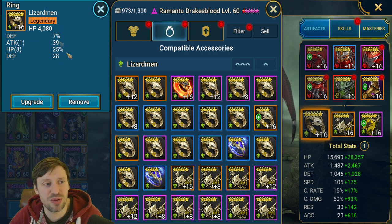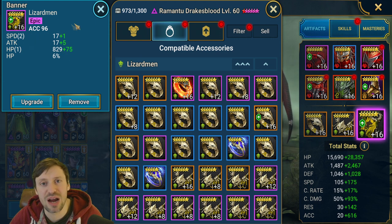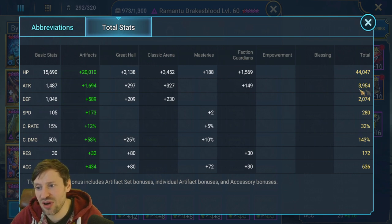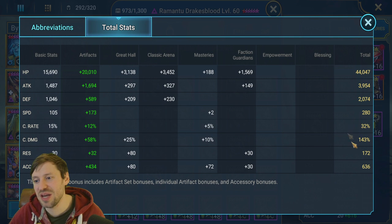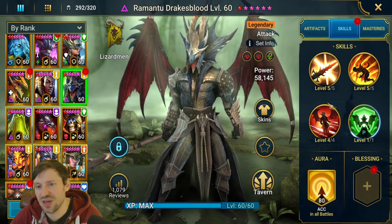We've got HP on the ring for survivability, Crit Damage on the amulet - I would have preferred a defensive one like HP or Defense, but that triple accuracy roll is why I went with it. Then accuracy on the banner with double speed rolled. Final stats: 44k HP, 3.9k attack, 280 speed, and 636 accuracy. Speed and accuracy are the most important - I'd say 250+ speed minimum and around 400 accuracy for arena, pushing toward 600-700 as you go higher.